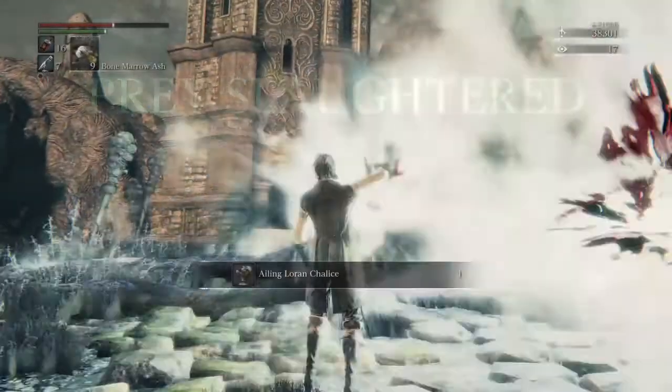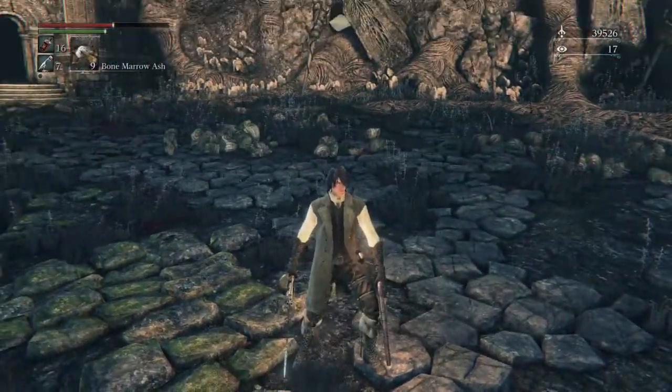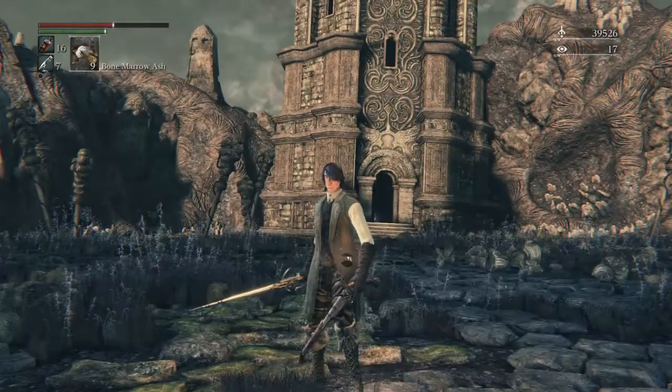There's really a strategy to this, honestly. It's aim for his head. Bone marrow ash helps for headshots, so if you were a blood tinge build, go for that bone marrow ash.